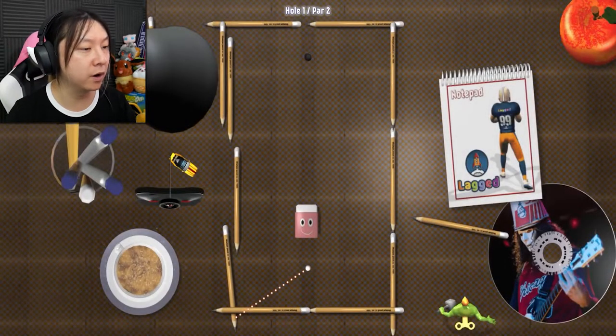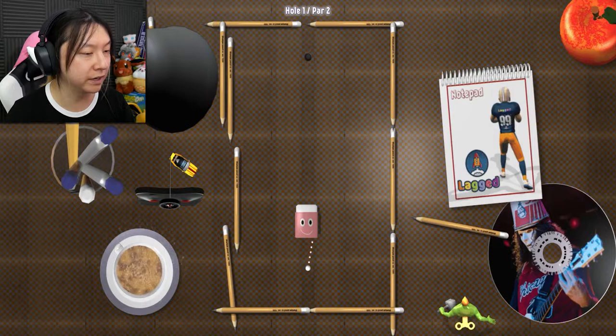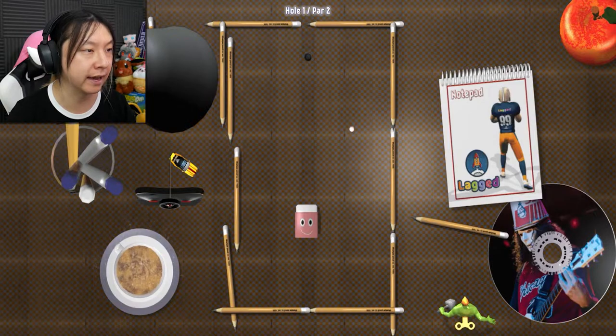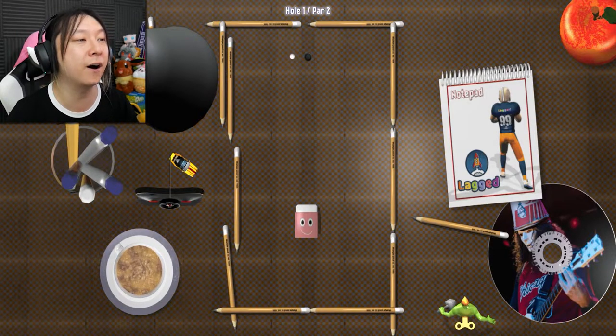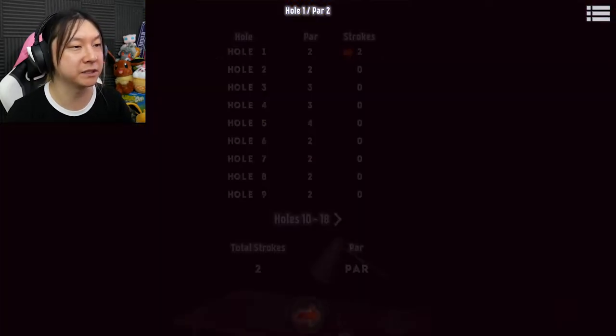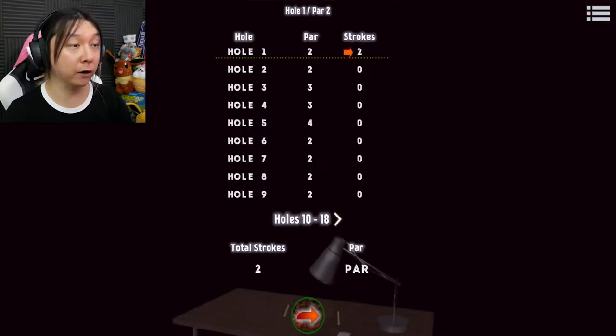We got hole one, it's a par two — there's a little eraser guy with a happy face. This determines my power by how far the line stretches. Let me try to angle it like that... is that gonna go in? Hole in one? No, so close! Now I probably want to use very little power — just tap it in there. That was a par two and we took two strokes, right on par.